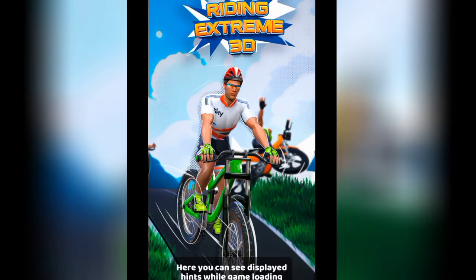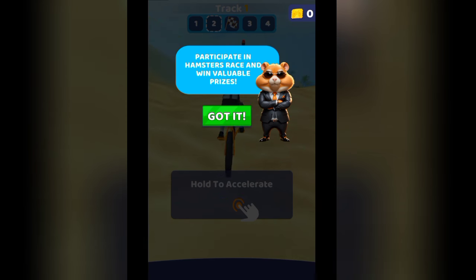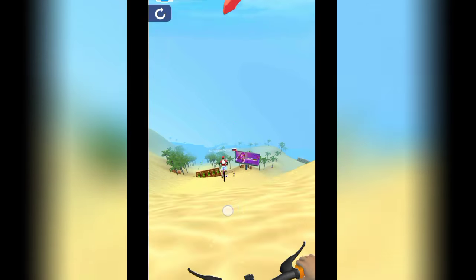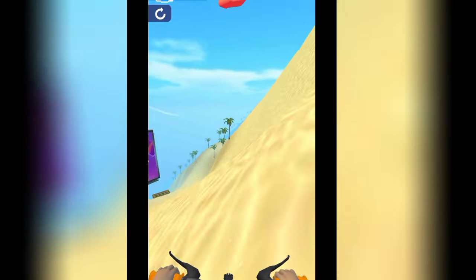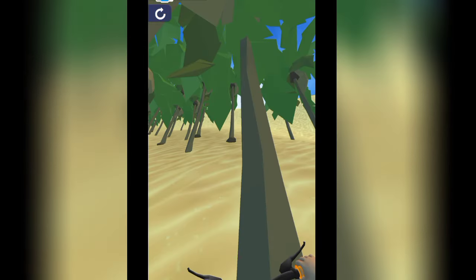When you click on play, it takes you to a website that automatically opens in Chrome. It will load and bring you to a page where you have the option to start riding the bike. It signals you the kind of moves you can make, and there are options below for different types of bike games you can play.